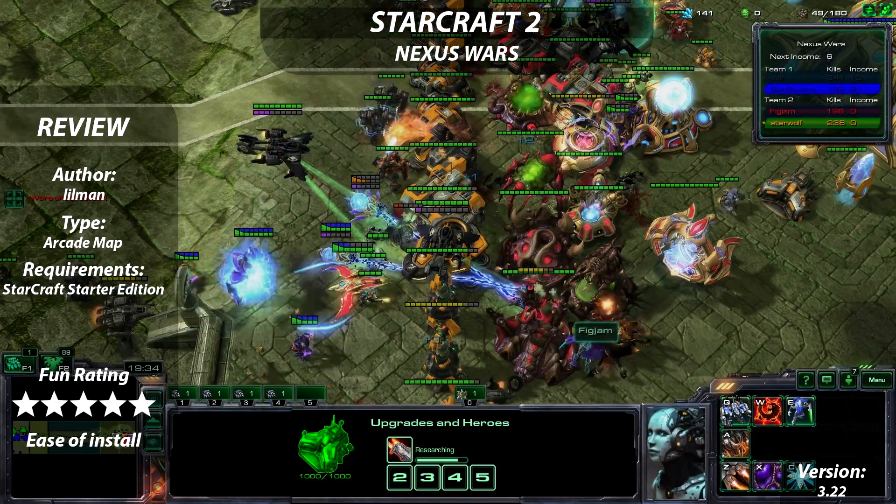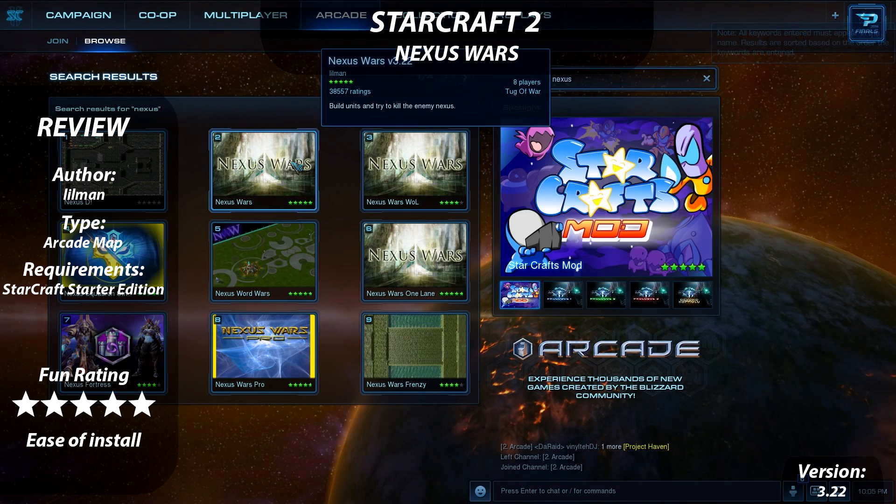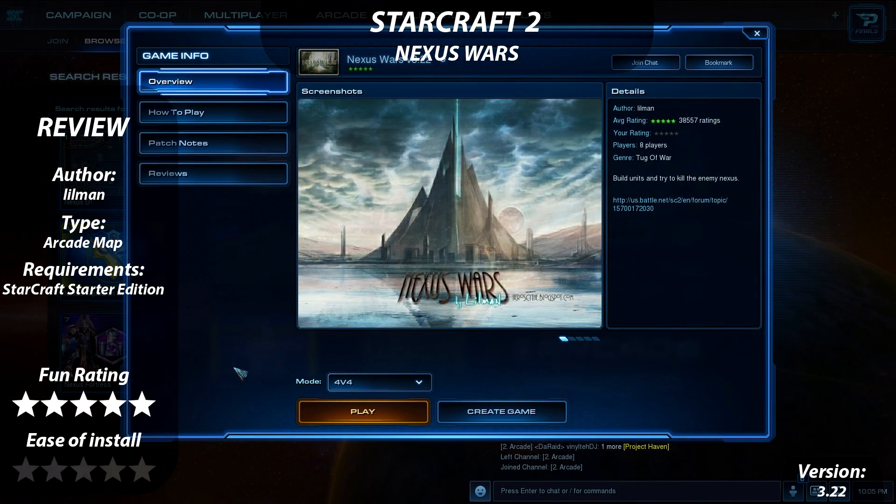To install the map, you need only select the Arcade tab from within the Starcraft 2 game and search for Nexus Wars. From there it's a short download and you're in the game, making it a very easy install.